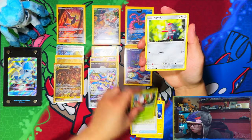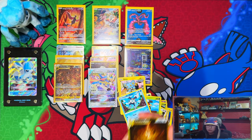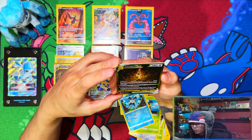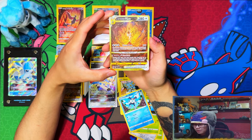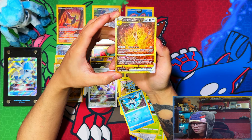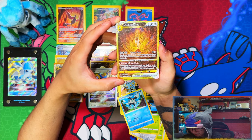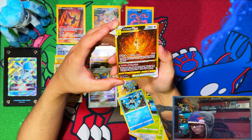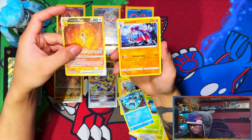It looks like Moltres is gonna be the one that gives us no hits. Oh my god - last pack magic guys, last pack magic! Yes! Yes! I can't believe it! This opening was amazing, these big tins are amazing! Oh my god, wow wow wow, what a way to end it! What a way to end it.